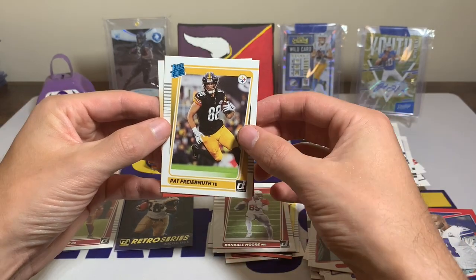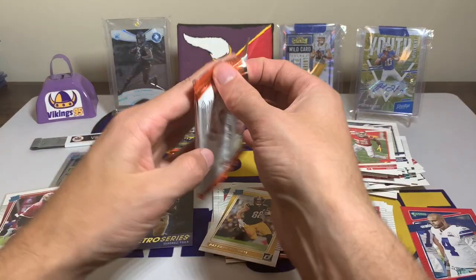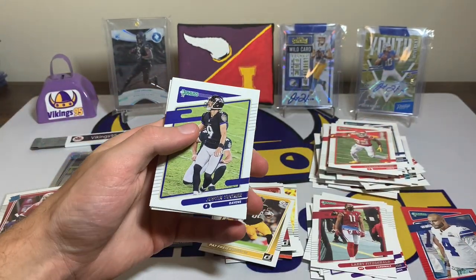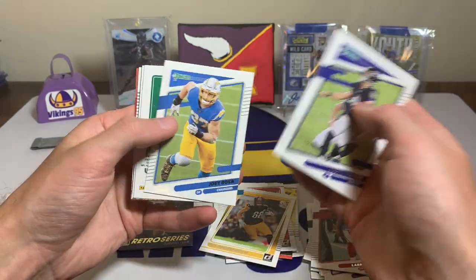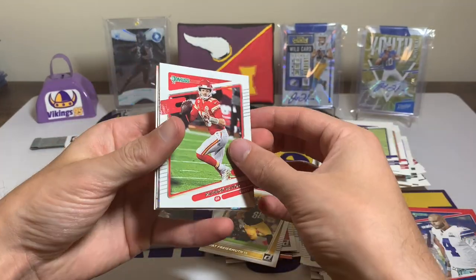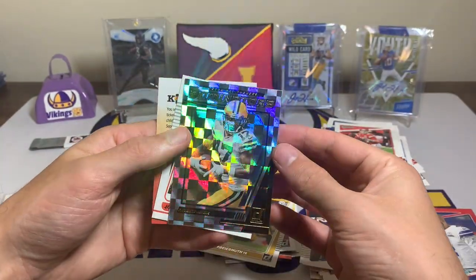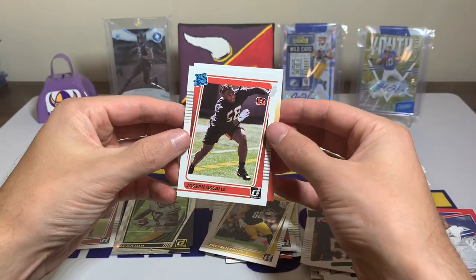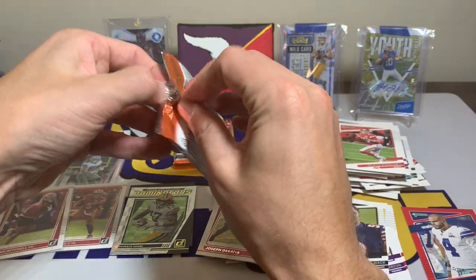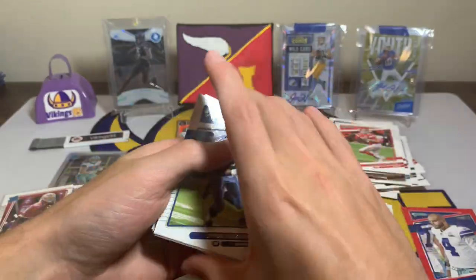And a Pat Frymuth — he's been awesome for the Steelers lately, doing really well at tight end, so that's a cool rated rookie there. There's a kid reporter card if anyone wants it. Three packs left — can we hit a downtown? There is a shiny card here but it is not the shiny downtown. Justin Tucker, Randy Moss, Russell Gage, Joey Bosa, Patrick Mahomes variation... no, it is a Cleo Mack variation and Patrick Mahomes base card. Just flipping us a Dominators Devontae Adams — nice insert there — a Joseph Ossai Bengals linebacker, and a kid reporter.